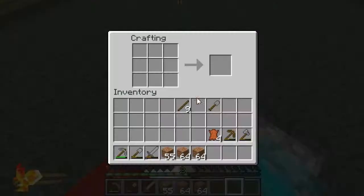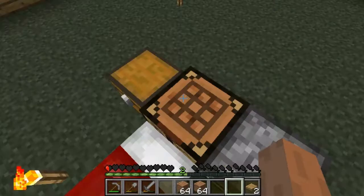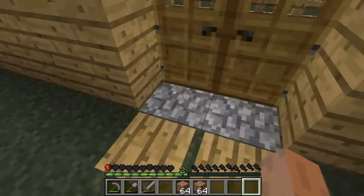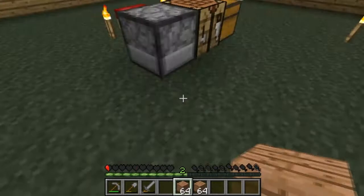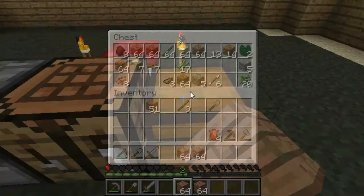Creepers won't spawn because I'll put torches here so creepers won't be able to get in - they'll just be like 'oh hey that's a nice house you have there.' Now zombies can't bash down the doors - that's why I do that. Zombies can bash down wooden doors but they can't bash down gates, so yeah that's why I do that.